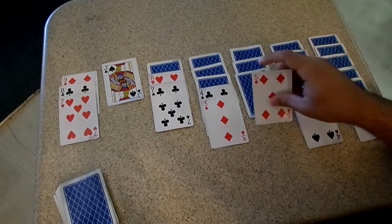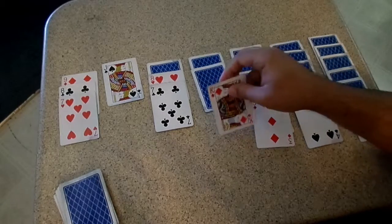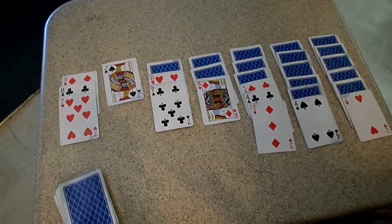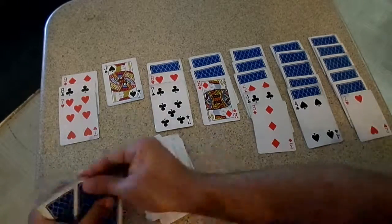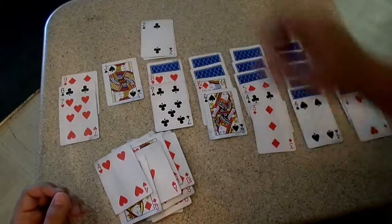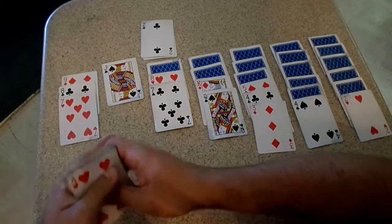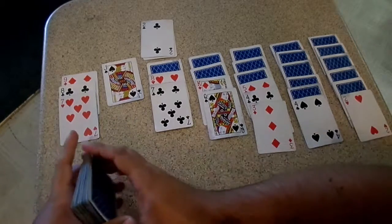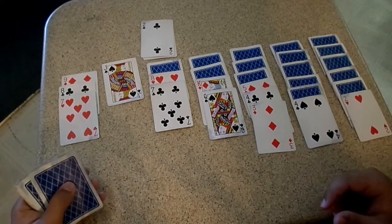Now when you have more than one option as far as what to place where, I like to put it on a shorter pile just because I like to get rid of the piles so that you can put the kings down. Where you put it is really up to you. It's really important though to make sure that you can get those aces out, because you have to get the aces before you can start the stacks, and you have to complete the stacks to win the game.